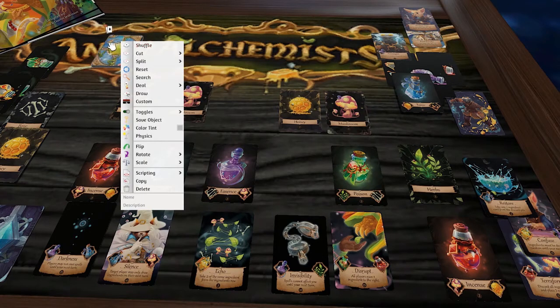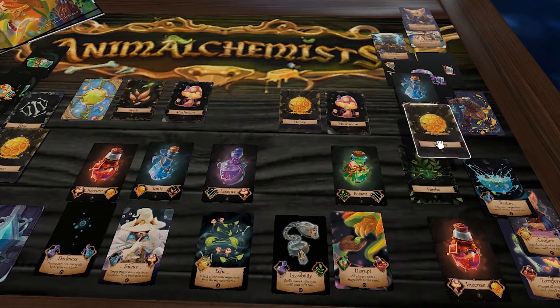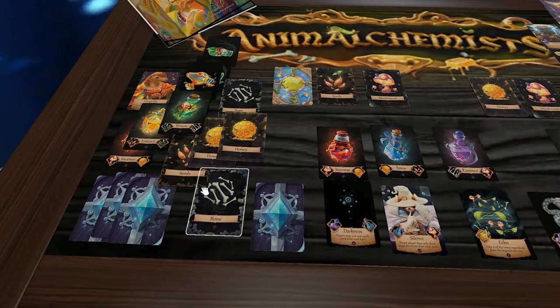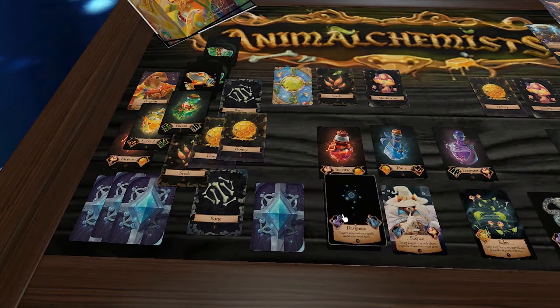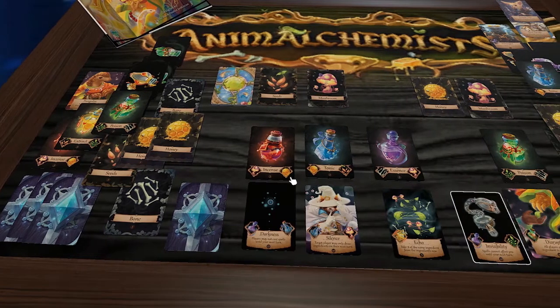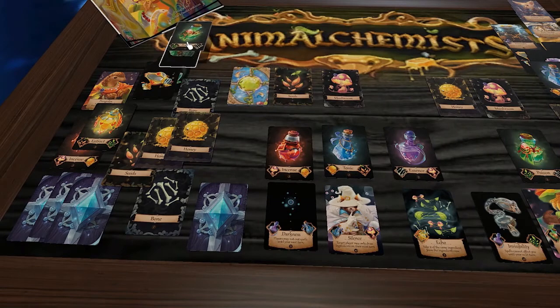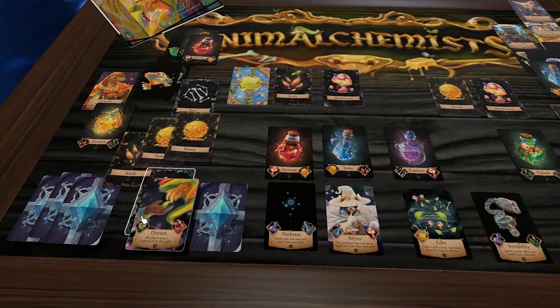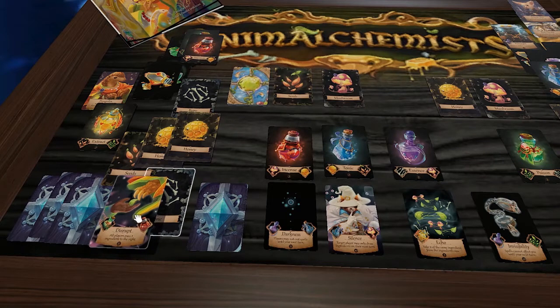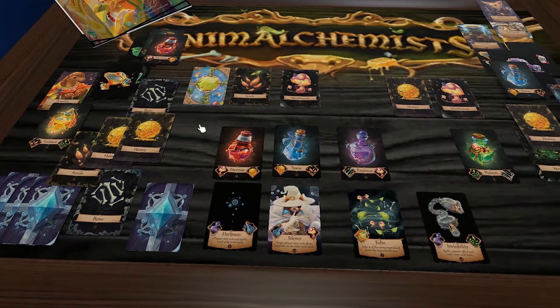We group leftover ingredients, shuffle them back up, and rebuild the deck — drawing one from the top. Back to the Pangolin: they have green and red potions. They use both to sneakily grab the Disrupt spell, and cast it right away — all players pass an ingredient to the right. One player passes honey, the other passes honey as well.